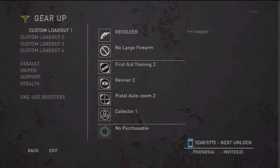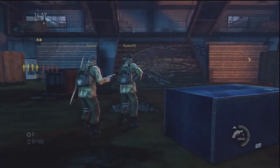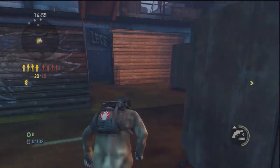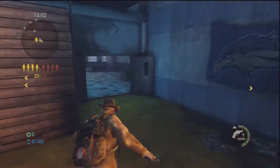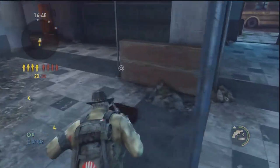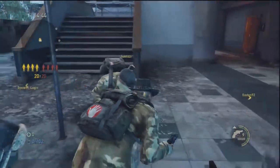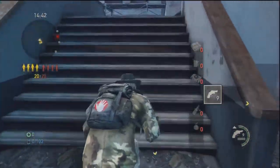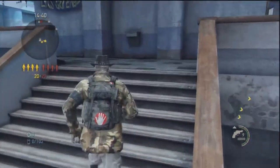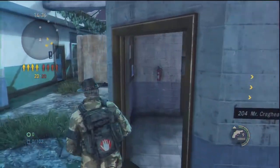Before I get into the gameplay and how I use this class, I'm going to quickly overview what I carry. This class is comprised of the revolver, which is free — no points cost. The large firearm slot is also free. I've got First Aid Training 2, which costs 4 points; Reviver 2, which costs 3 points; Pistol Auto-Zoom, which costs 2 points; and Collector 1 in the final slot, which costs 3 points.